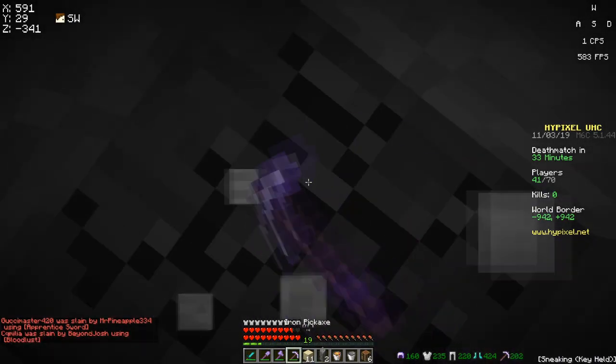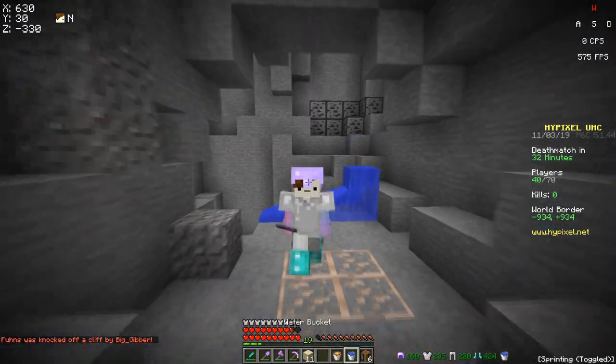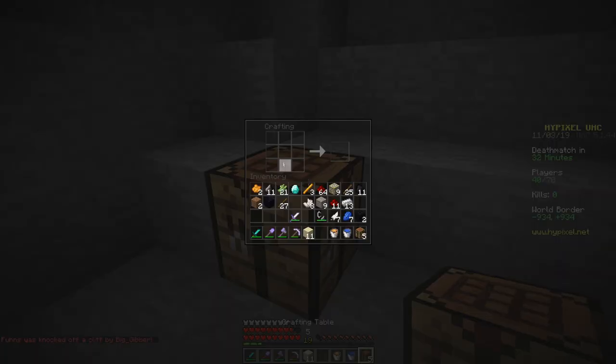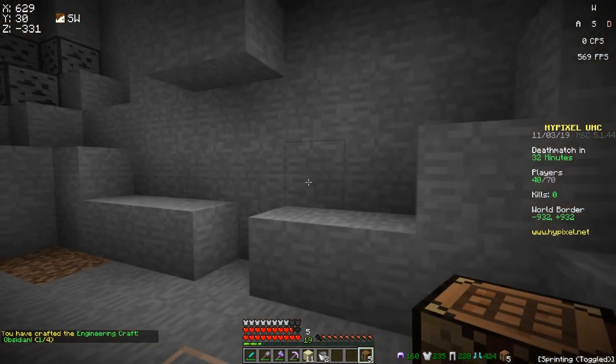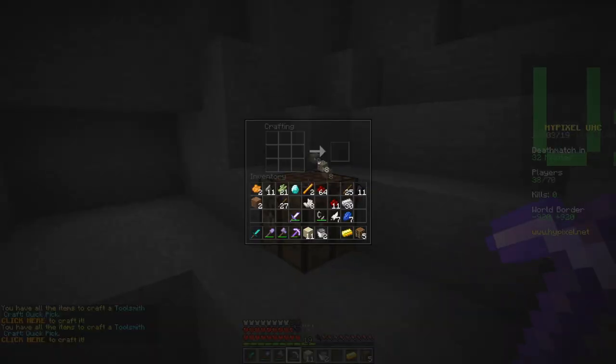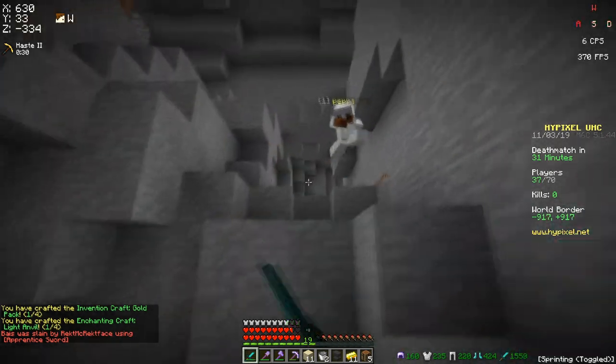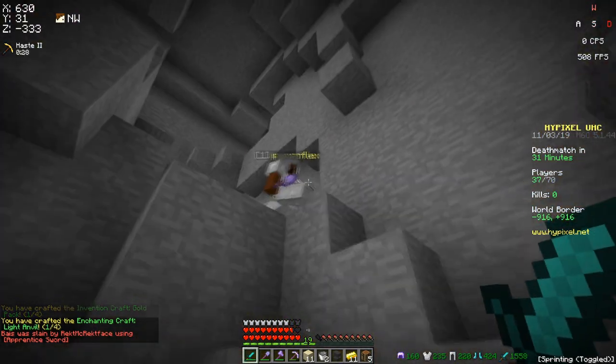I'm literally just gonna leave. I don't want anything to do with them until I have my dragon sword sharpness three. We got another water bucket. Nice. Let's get the second obsidian. Throw this out and we can make the dragon sword. We got it. Oh, there's a player coming for me. He's sacking to me.